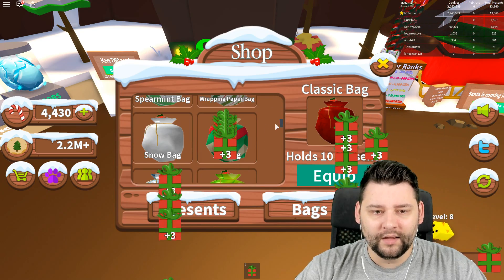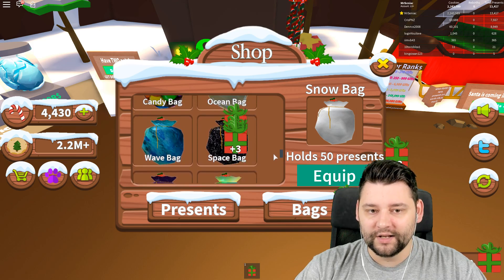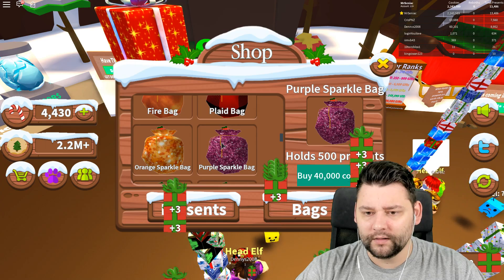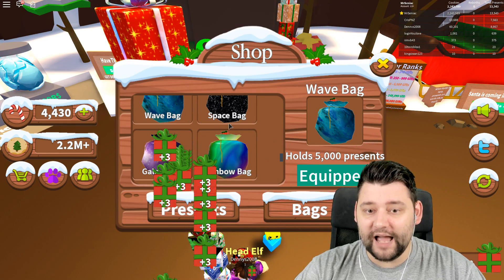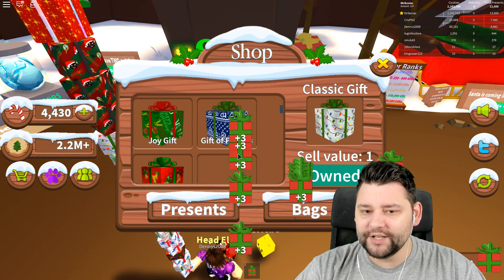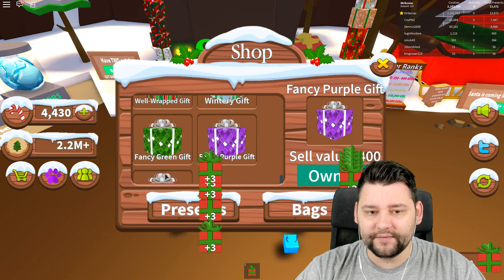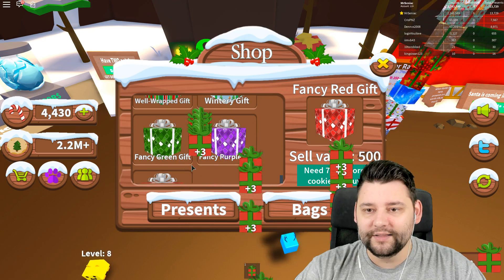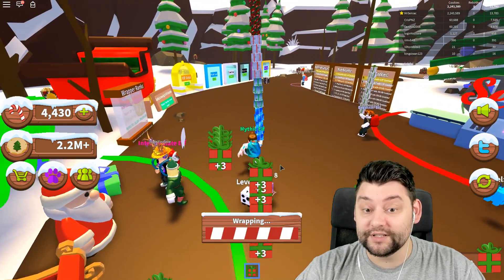So a snow bag - this one gives 50 presents. Kind of weak-ish, because I can hold 5,000. I've got the wave bag currently. I could buy the space bag but I don't need to just yet. As for the gifts, I own everything except the red fancy gift, which needs 7.7 million more cookies - that's kind of crazy.